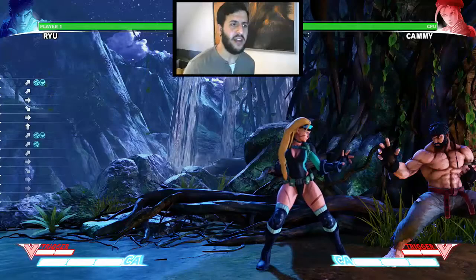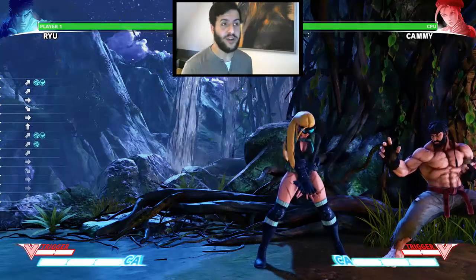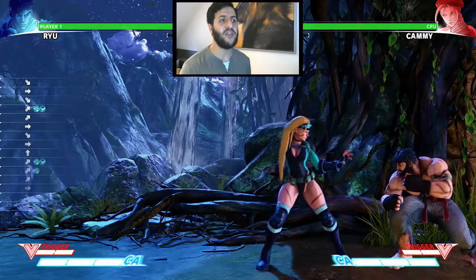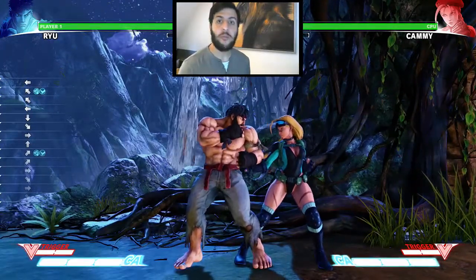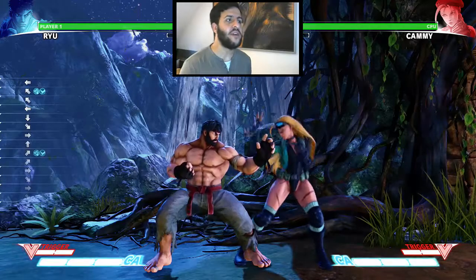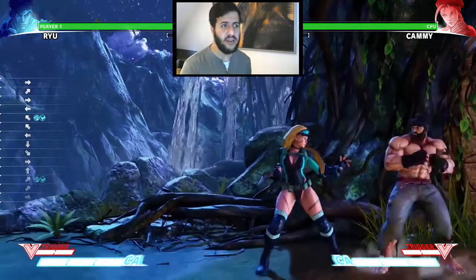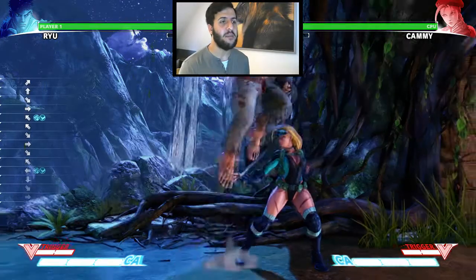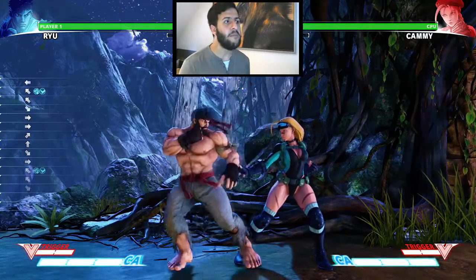In the corner, this Option Select is not that strong, but there's one variation I want to mention: the Jump Forward OS. You're doing the exact same input, but instead of jumping back, you're jumping forward. You hold down-back in the corner and then jump forward after you block a meaty situation. It's not an optimal solution, but in a lot of situations you're going to get away with it. Every once in a while you can do that in the corner, but you will be taking a risk.